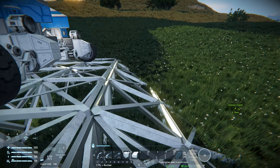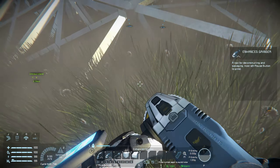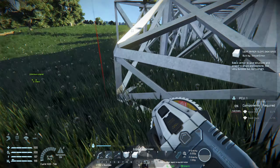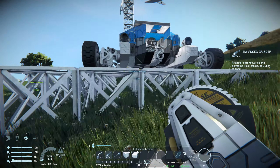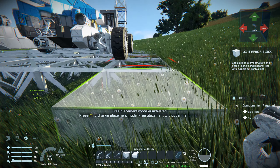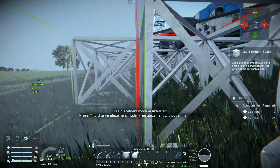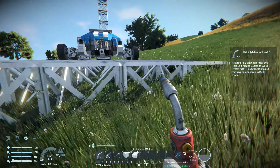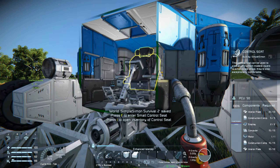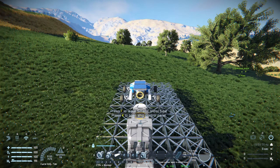The first thing I'm going to do is give myself some space to work — I'm going to remove these and then expand this out a little bit more so I've got enough space to build the miner. I'm going to detach it, bring it forward and park it, then do a couple of modifications.